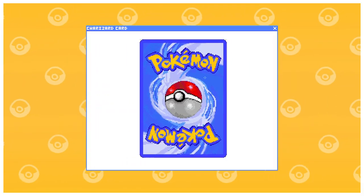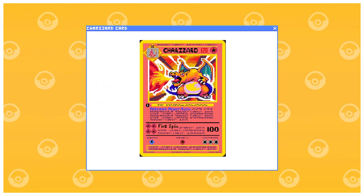Get some references, match the sizes, bish bash bosh, we got ourselves a pixel art Pokemon card. But it's only 2D. What if I made it 3D?